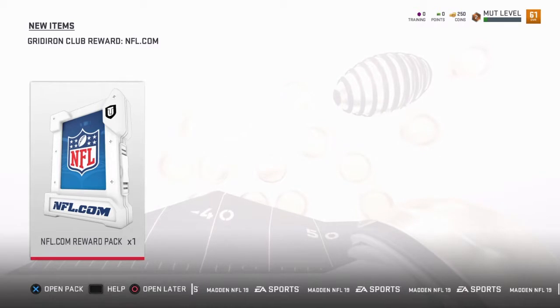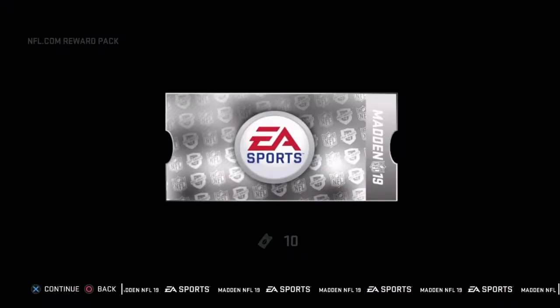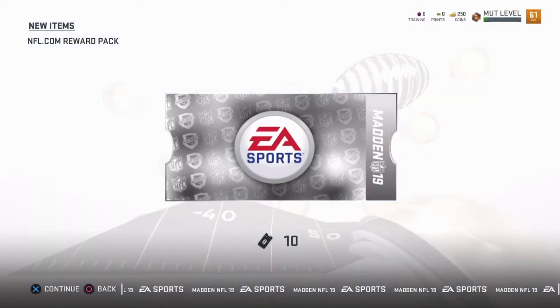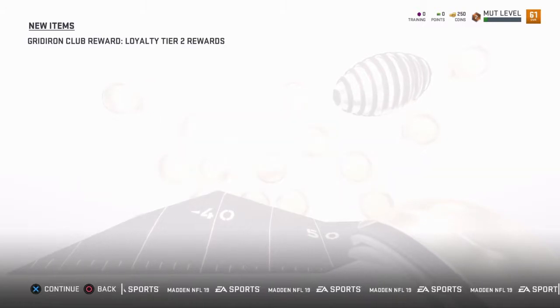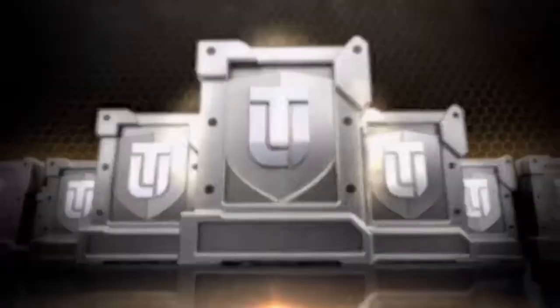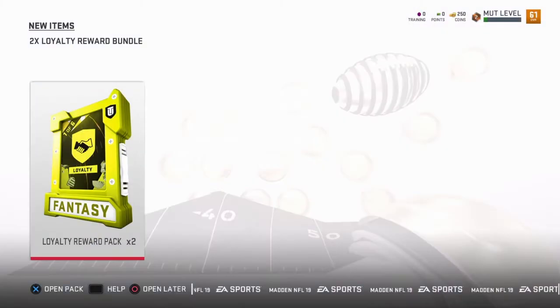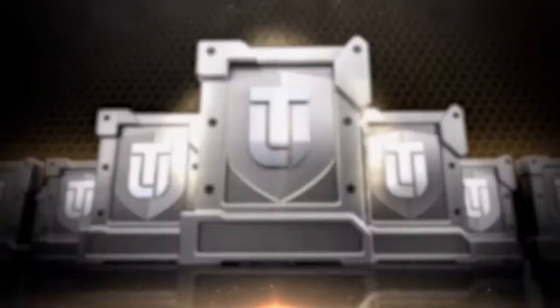Alright guys, so the game just directed me to this new item — like an unopened pack screen. I guess we have another pack, so hopefully this gets us something useful. What is this? 10 tickets. And we get another pack — two-time loyalty reward bundle. I don't know where these are coming from. Did it open? It didn't, but it gave me the animation. Interesting. Let's try that again.